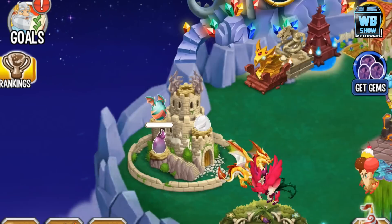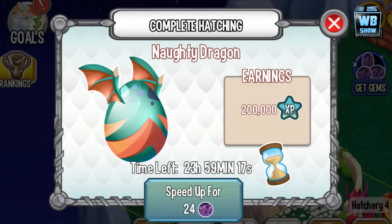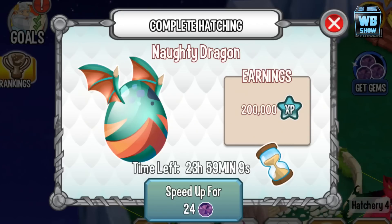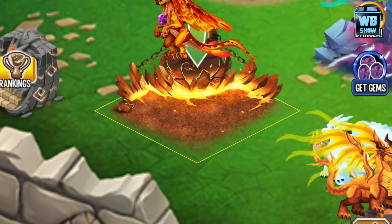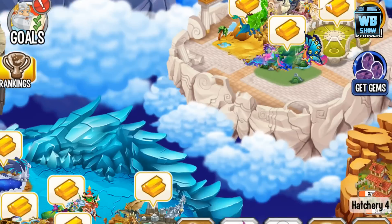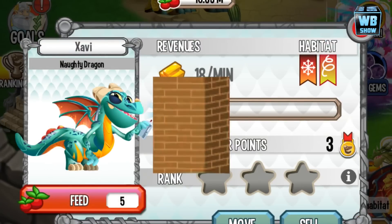There it is — the Naughty Dragon's egg. The breeding time is 15 hours, 59 minutes, and 59 seconds. The hatching time for this Naughty Dragon is 24 hours — 23 hours, 59 minutes, and 59 seconds. Going to speed it up a bit. Let's place this dragon into our habitat.